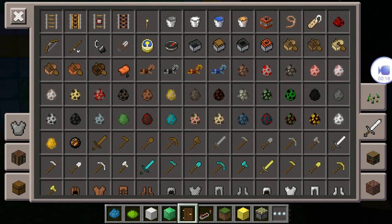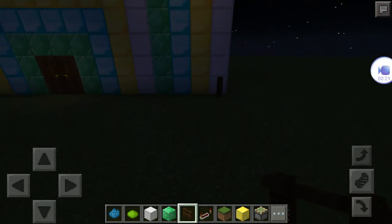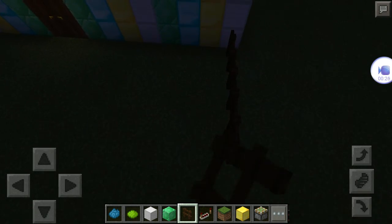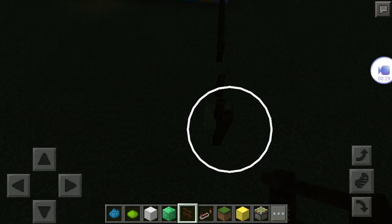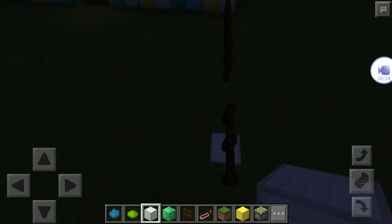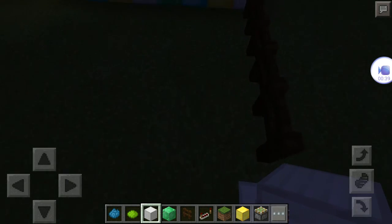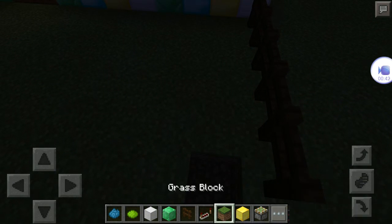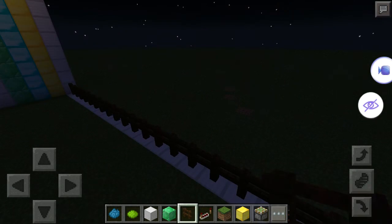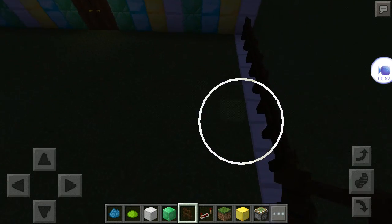First, take some fence and outline where you want your backyard. Mine is going to be huge — you don't have to do yours huge. And underneath the fence, I'm going to outline it all with iron blocks. I'll be back to show you when I'm done with that. I'm back and I've done the fence with an outline of iron on the bottom of them.